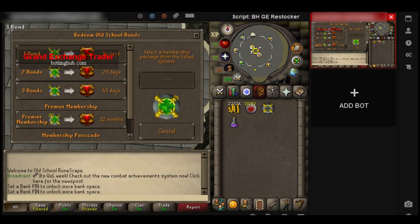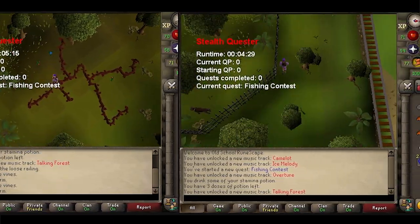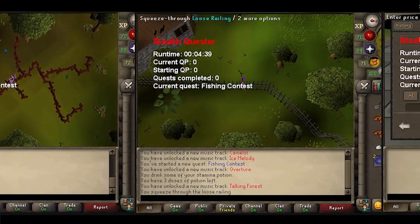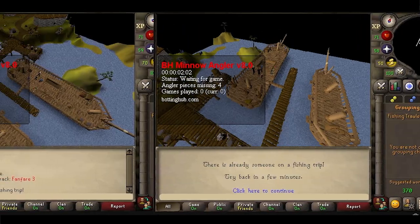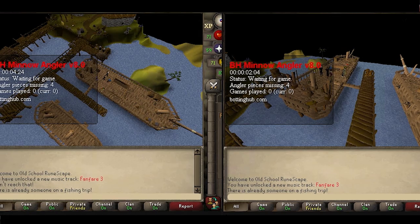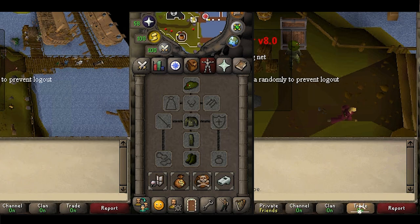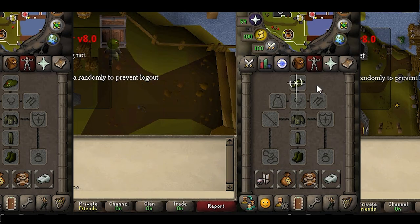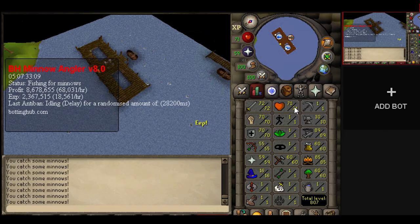The accounts were bonded automatically with the Granny Shimmy Stocker — buy a bond and it automatically redeems it. We then botted the fishing contest quest with StellQuester, since it's a requirement for minnow fishing, and also launched our own minnow fishing script, which has the option to complete the angler minigame and get the full angler set. We started getting the full set around 21 hours in, and with all accounts prepared, it was time to start gold farming some minnows.